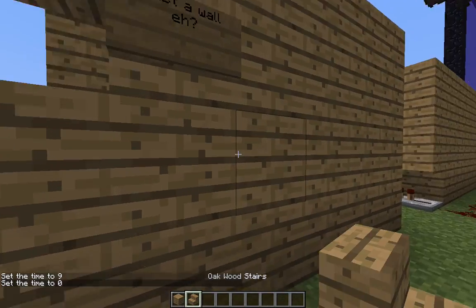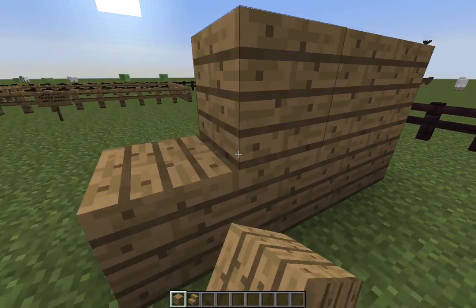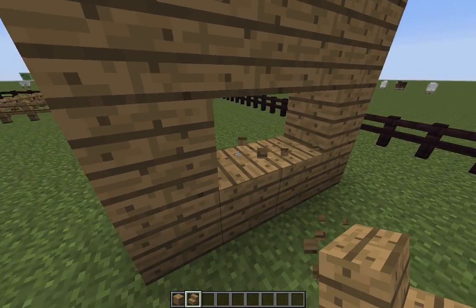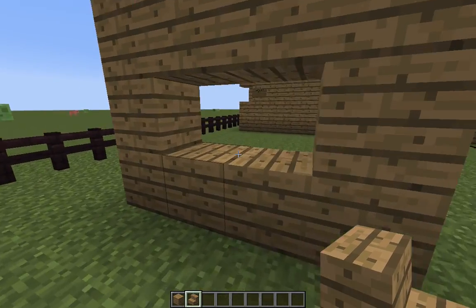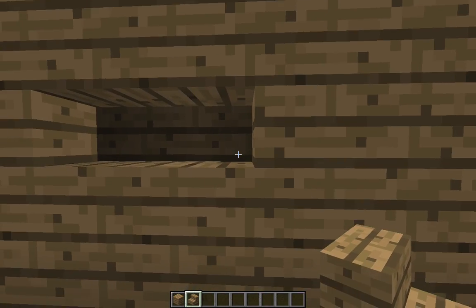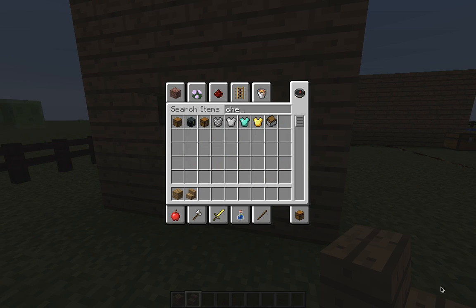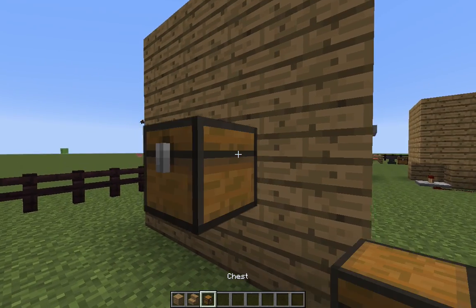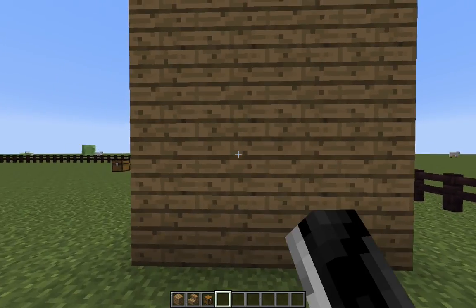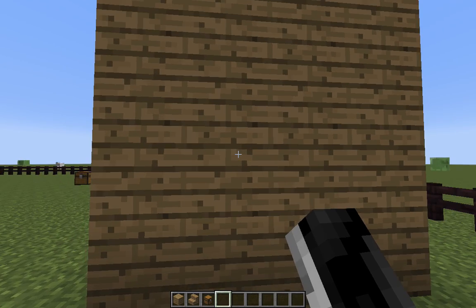All you need is some oak planks — just make a wall like so. It doesn't matter how big it is because you're building it in your house. Make sure you have two blocks in the middle, or wherever you want them. Then place one of the stairs so it's facing you, then place it on a diagonal angle so it goes like that. As you'll see, when I put my cursor in there, there's no hitbox. Get your chest and put it there. It doesn't matter which way it's facing, as long as it's on that stair block. Then all you have to do is click in the place where there's no hitbox and you'll click on the chest. Pretty easy.